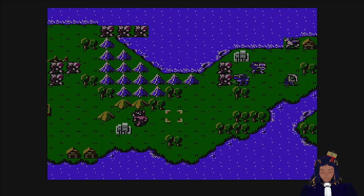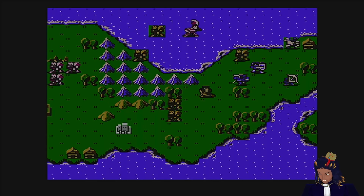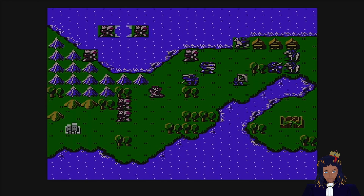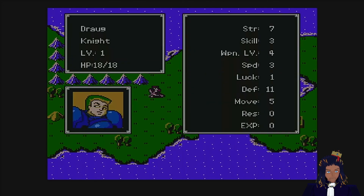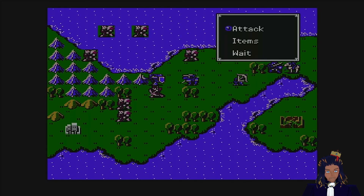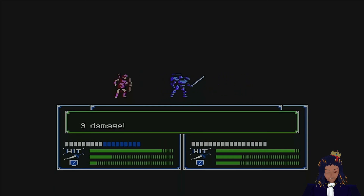Alright, let's see what the computer does. Oh, he didn't move that far and he retreated. Wait, it's my turn already? Wait a minute — oh, these guys are moving through the water! Nice. Oh — if I just click on them I can see their stats better. Okay, he's coming in for the attack — nine damage.